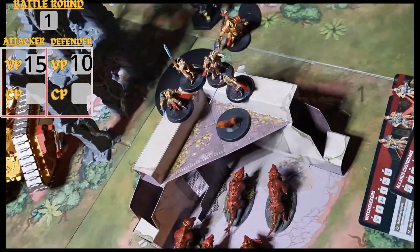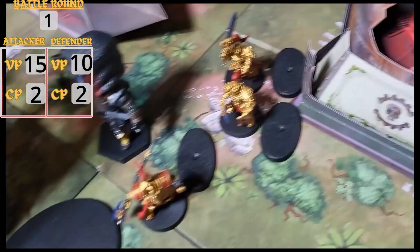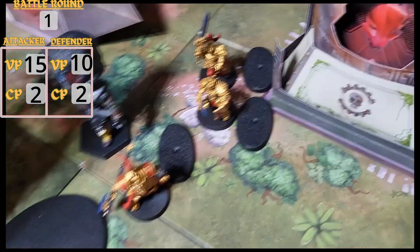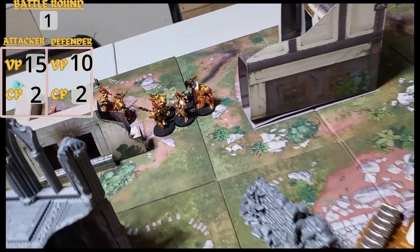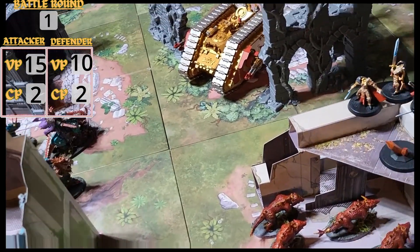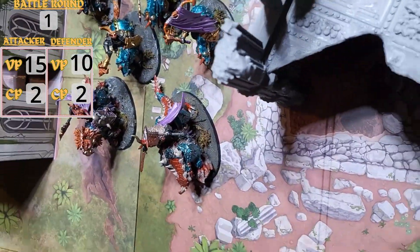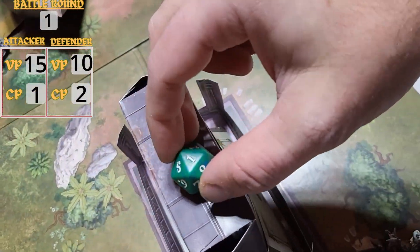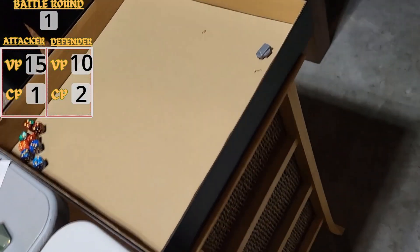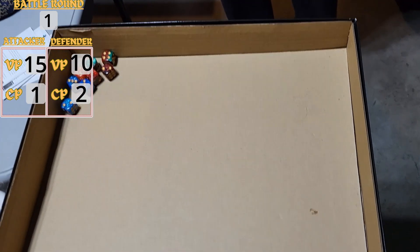Colt finished his movement in turn 1. The Sisters are coming to challenge the Bloodhounds. His Caladius proxy and unit moved up; his tank is coming to try and take the center, and he took an objective. He got Area Denial and No Prisoners. Going into shooting: the 2 Caladius tanks unload into my Bloodcrushers. I'm using 1 CP for Demonic Invulnerability to get a reroll of 1s on invulnerable saves.